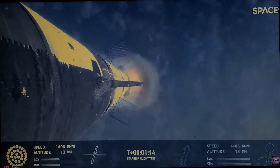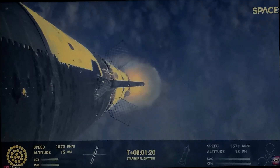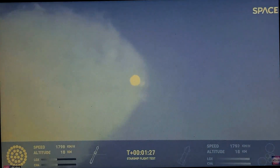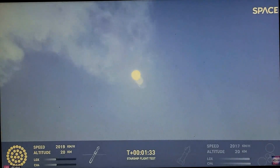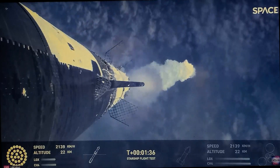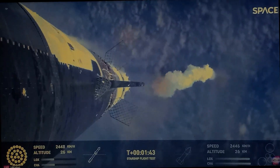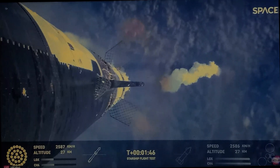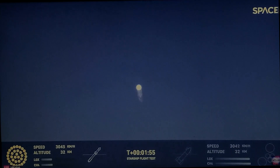That's an amazing view — the heat shield tiles look good. It's past Max Q. Look at that, wow. Now the next major milestone is going to be the hot staging maneuver. Hot staging — just about 97 — look at this view. All but the three center Raptor engines on super... oh goodness. Look at the expansion, look at the engine expansion. Engines cut off — look at that. And then the clamps holding the two stages together are going to release. Hot staging — the ship stage will ignite its engines, the Raptor Vac engines first, then the sea level engines right after that.